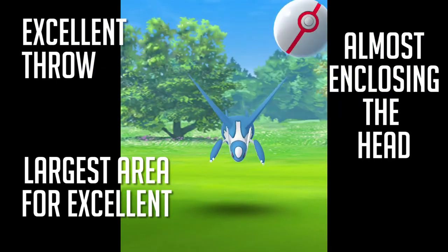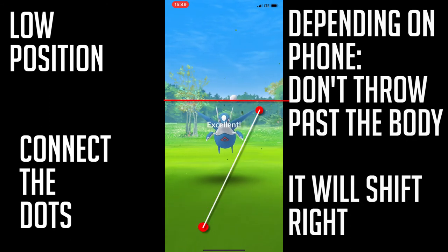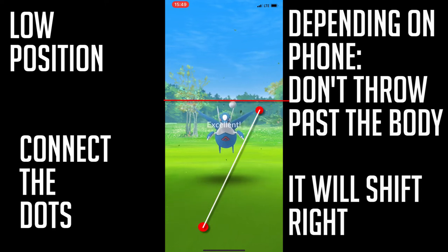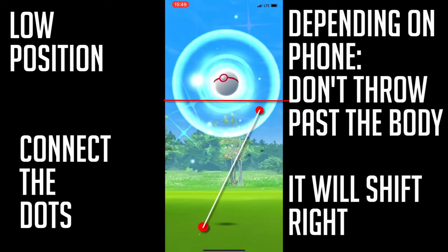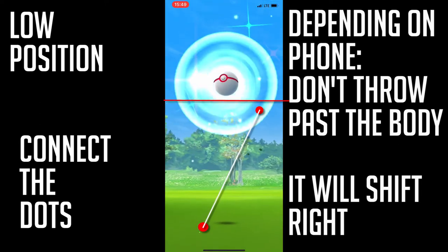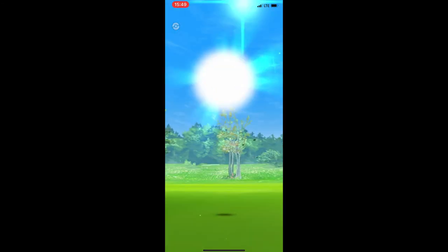Latios has two positions — a low and high position. We're gonna talk about the low position first. It's kind of at a 45-degree angle, and you don't throw past the body to get that excellent throw or a great throw. That should get you the right range for an excellent throw. Throw it at 45 degrees, connect the dots, and it's gonna shift right every time so you kinda have to adjust your throw. Here's it in slow motion — boom. Don't go past the body. That's why I do that line up there.